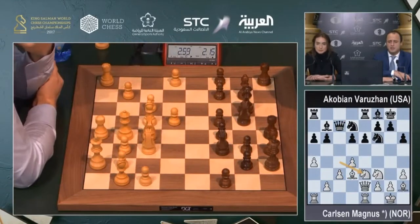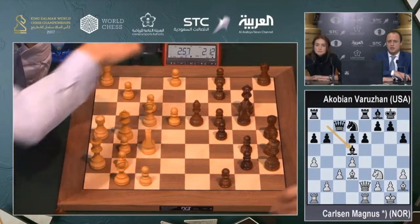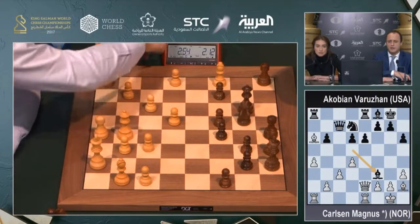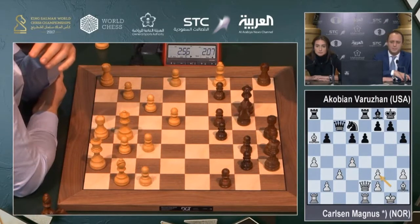Queen c7, then knight goes to e3. Potentially next move will be knight g4. Now knight d5, trying to force some exchanges. And bishop takes a6 — that's an extra pawn, winning a pawn. Bishop f3. It has to take gf3, so black will get some positional compensation, but not enough.